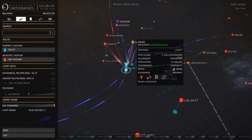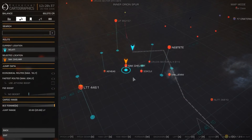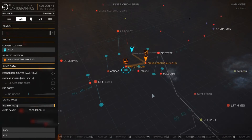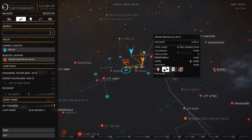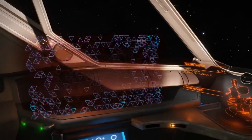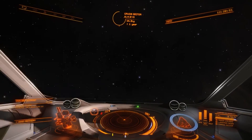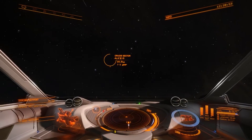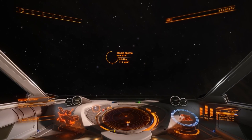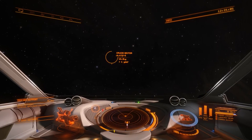It wasn't allowing me because I'd fiddled with the jump range — try again. There we go — it's now taking me via another star system instead of doing it in one jump. There's a different intermediate target which is only 14.2 light years away. That's the way around that problem, and it explains why it happens.